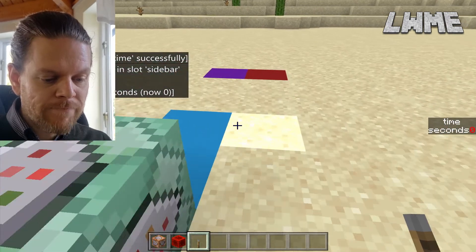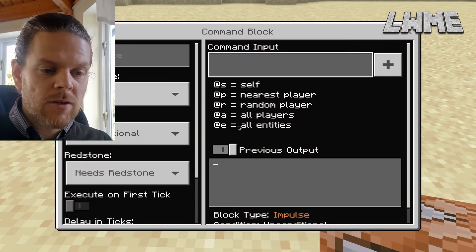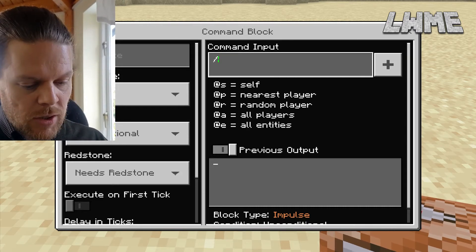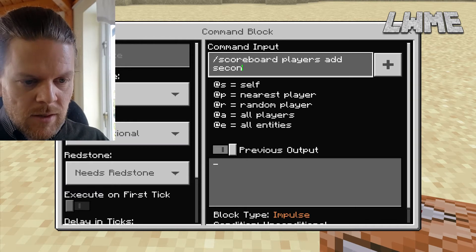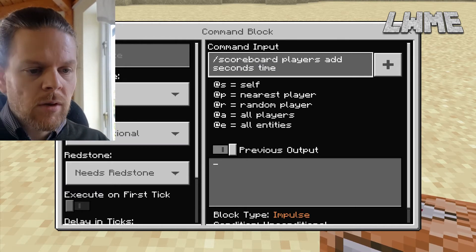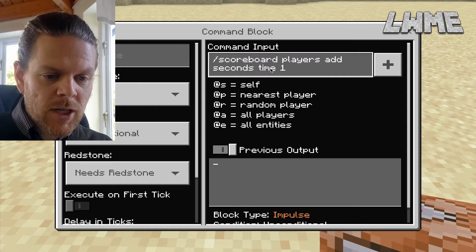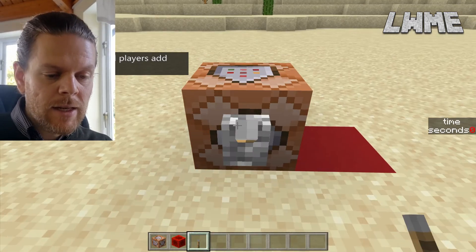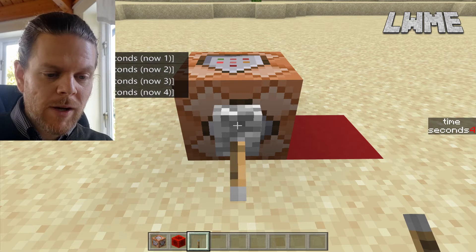Now let's put down another command block that will increase that score by one every time it's activated. We want: forward slash scoreboard players add seconds time 1 — so we're adding a score of one for this player in this objective each time it fires. To avoid having to fault-find later, let's shift-click a lever on there and test it. When I push the lever down it adds one to that score. It doesn't do it automatically every second yet, but we've tested it and it works. Let's get rid of that lever.